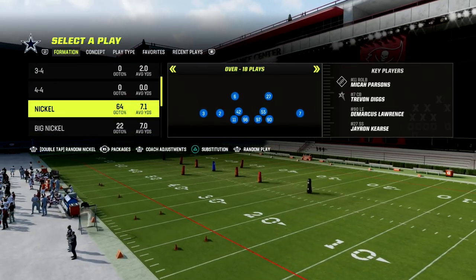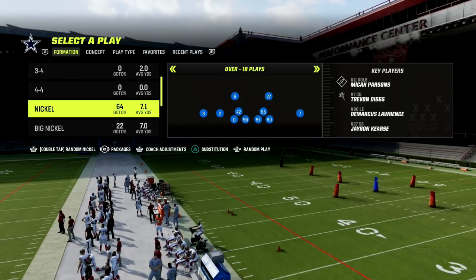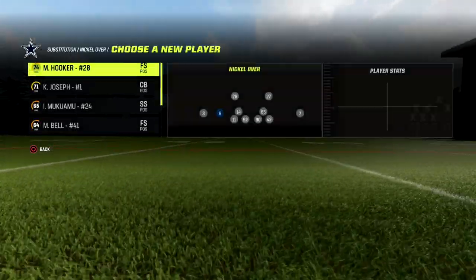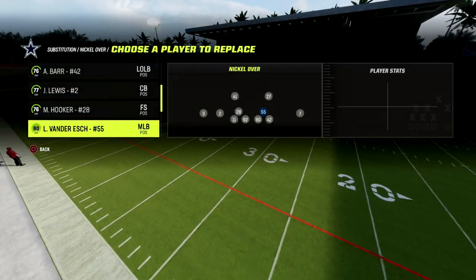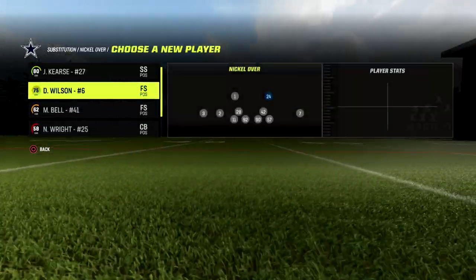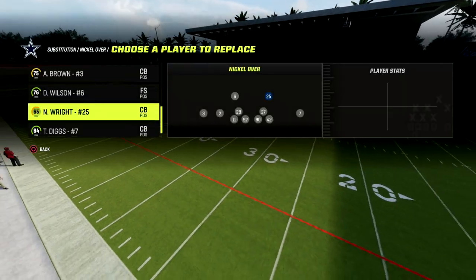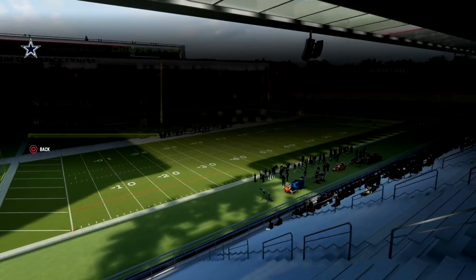What we're going to do is go to the FS1 inside package. If you look at the bottom of the screen, go to packages and put that on the FS1 inside. From there, you can go through and put your players wherever you want them. I want my big hitting safeties down in the box, and my best coverage players up top — looking for speed. Just putting in good coverage players across the board.